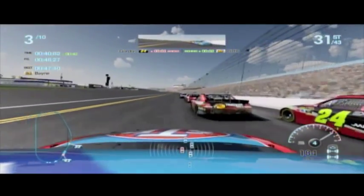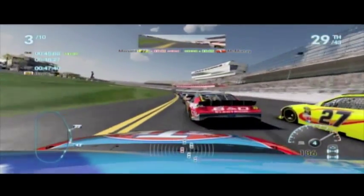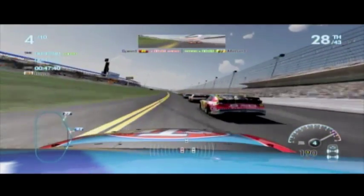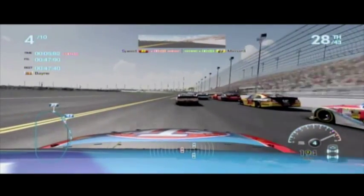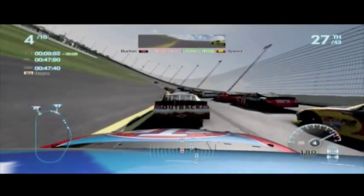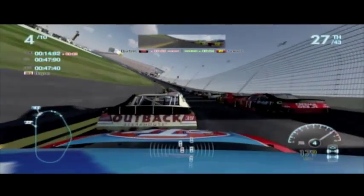If you're gaining on him, right here I get a huge run so I just jump to the inside. And then I'm going to get in behind the 95 here and follow him right back in the draft. And that's also another thing you need to realize — when you're running in the draft, you're going to get a huge run on people. Like right here, I was so far behind him that I got a huge run on him that I was able to jump right up next to him.